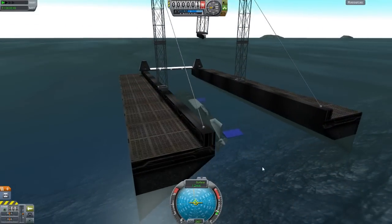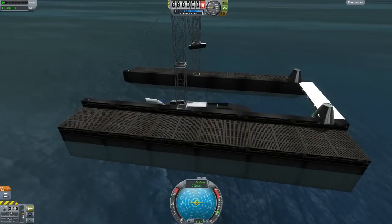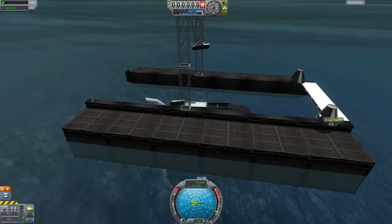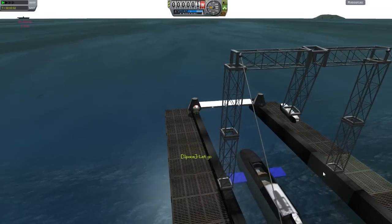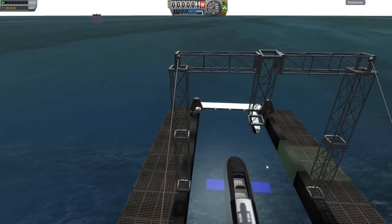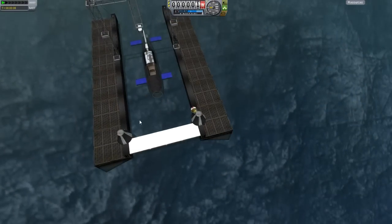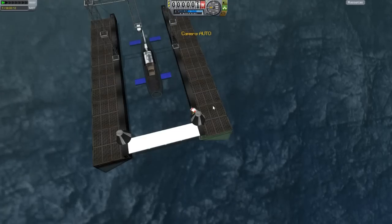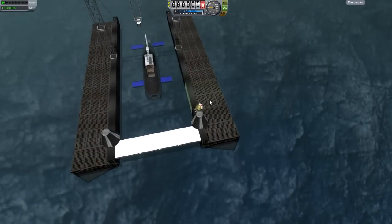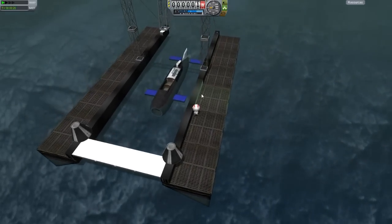Key 1 detaches from the dock — once you do that, it actually falls into the water. You can then EVA a guy by jumping over to here, EVA him, drop him down, and he can walk over to the sub. Sometimes they fall over, even though they fixed the code for that. Just switch away and then back — generally speaking, that will get them moving again. Switch away to another vessel and then jump back, and they're generally alright.